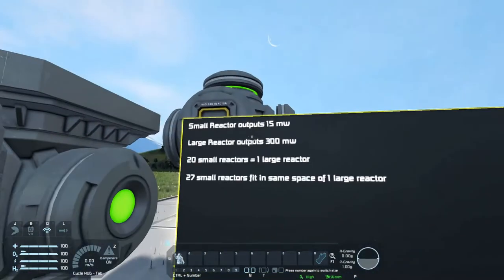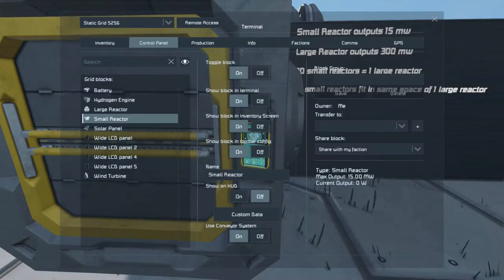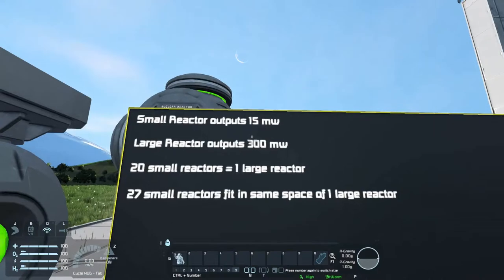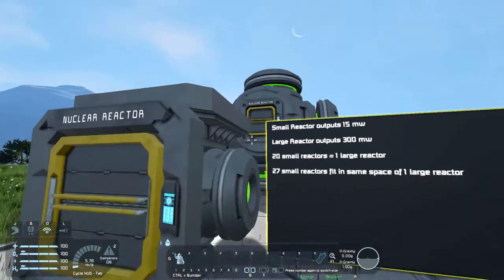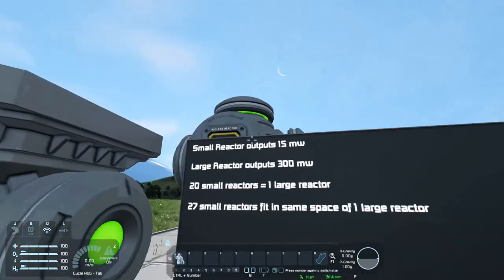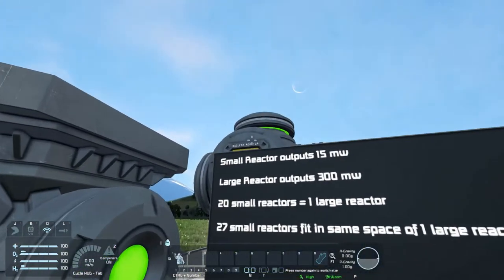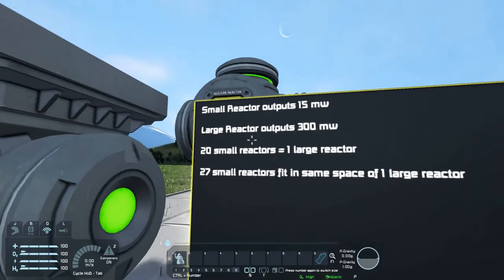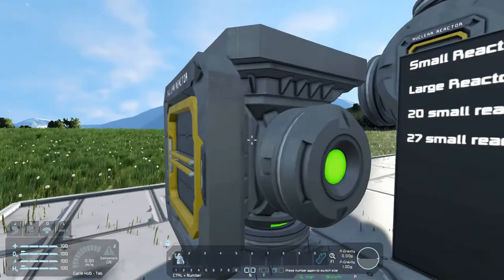Statistics: small nuclear reactor, maximum output is 15 megawatts. The large reactor is 300 megawatts. So power-wise, 20 small reactors equals one large reactor. Size-wise, the small is 1x1x1, the large is 3x3x3 — that's 27 blocks versus 1 block. So 27 small reactors can fit inside the space of one large nuclear reactor.